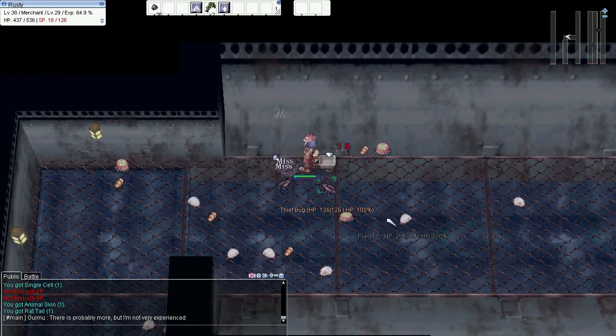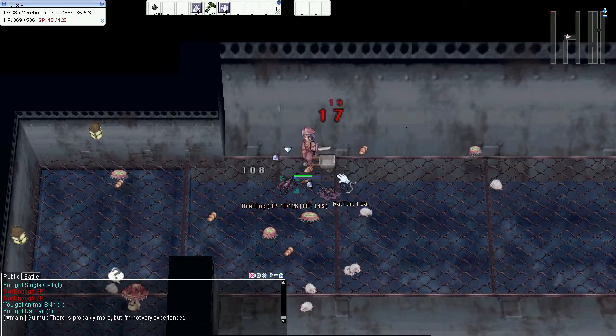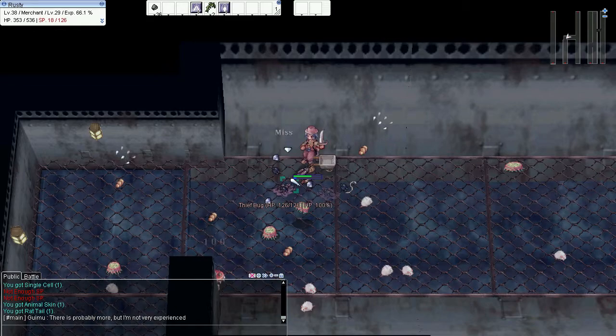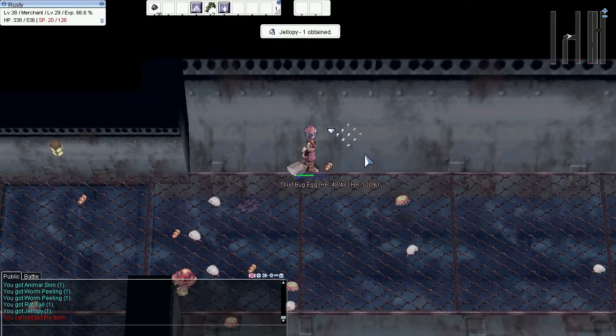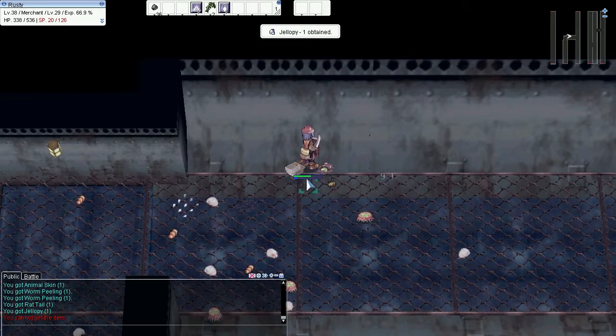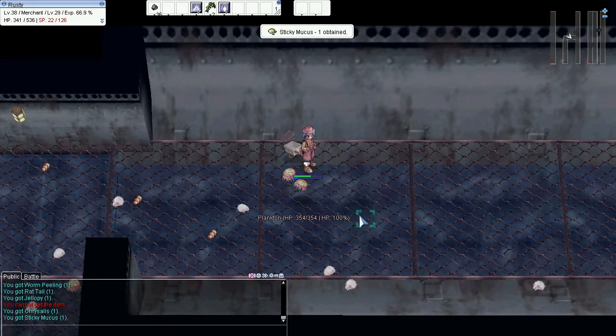I tend to shorten the names of Vitality to Vit, Intelligence to Int, and Dexterity to Dex, so you'll hear me say those a lot. What I want to do is go over each stat individually and bring to light absolutely everything that it does in the game — every scenario in which the stat might come into play, and what to consider when building your character.